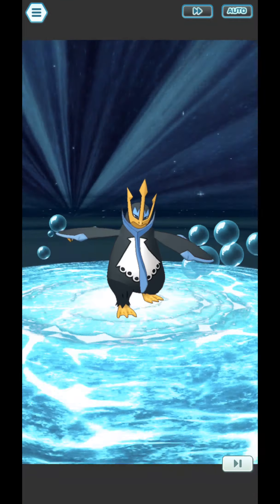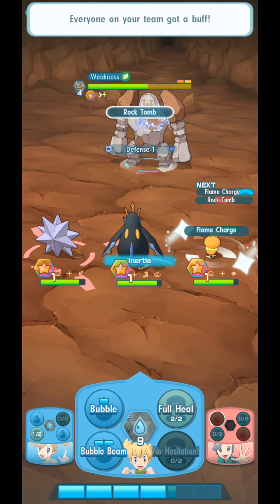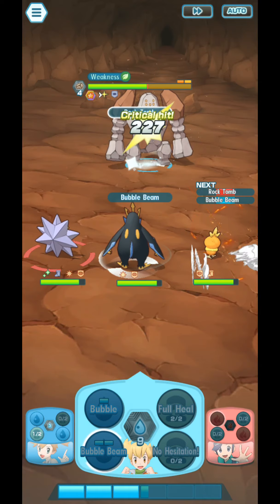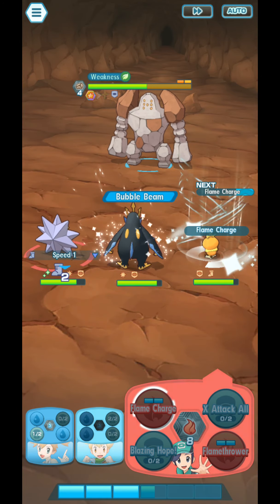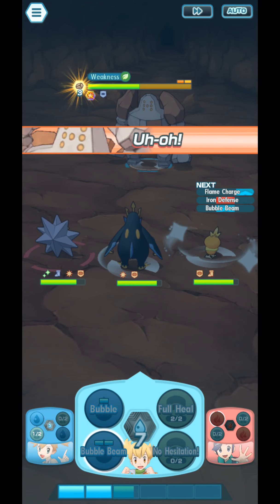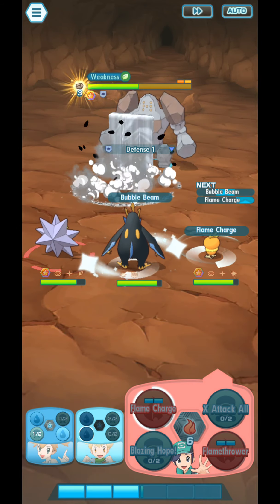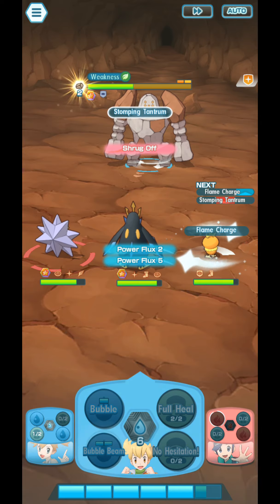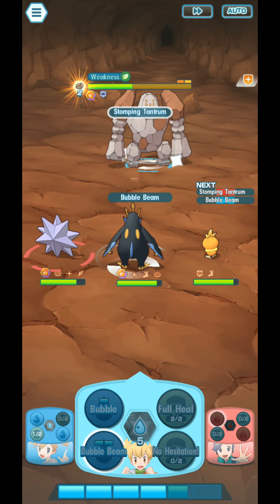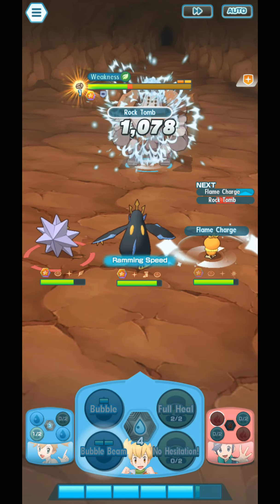Critical hit next — if you have Vigilance, no need to worry about that. Every time you land a critical hit, the opponent's defense goes down. Now we're in the second bar of HP. His defenses went up but I don't need to worry about that because I'm using special attacks. Shrug Off means that Bubble Beam's speed-lowering effect will just be ignored by the opponent.